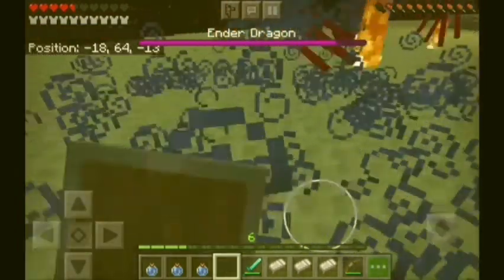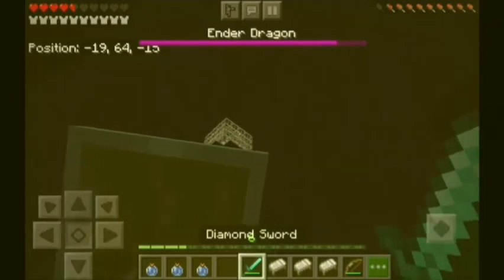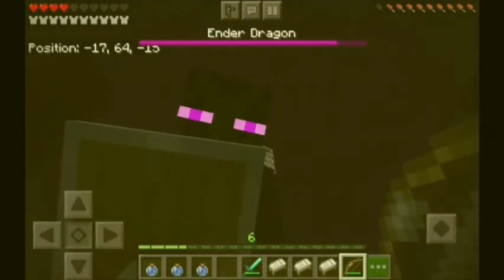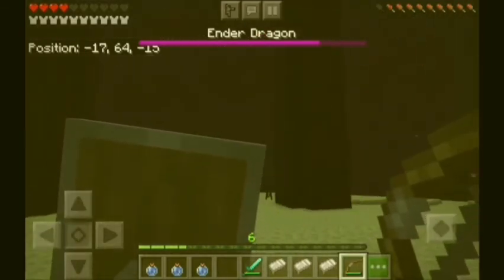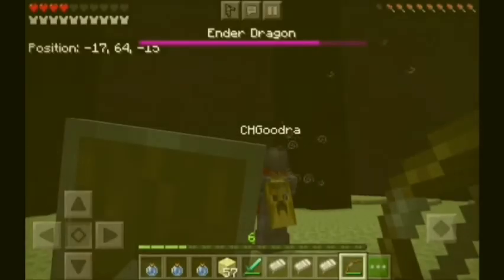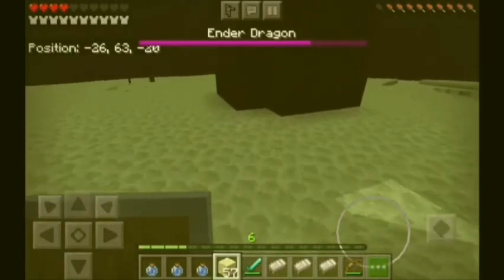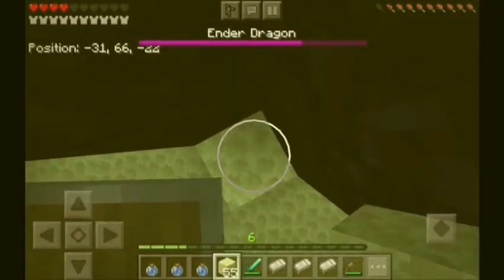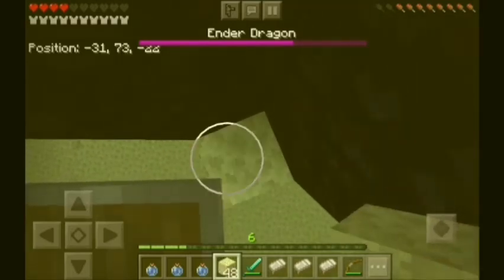Let me use water. Okay let's shoot here. I don't think we should because the hole is too small. I have 57 end stone from mining at the beginning. I mined to the underside at first.